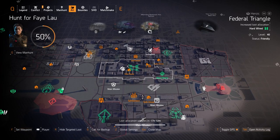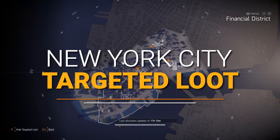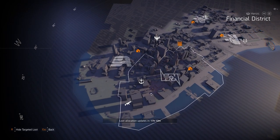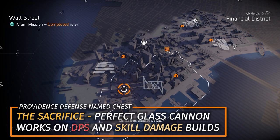Now let's check out the New York City targeted loot highlights — and no gear sets, thank god, so we got all the good stuff. First off, Providence Defense at Wall Street — you can farm for the Sacrifice with Perfect Glass Cannon, amplifying all damage you deal by 30% but all incoming damage by 60%. Definitely worth running on any skill damage or DPS glass cannon build.